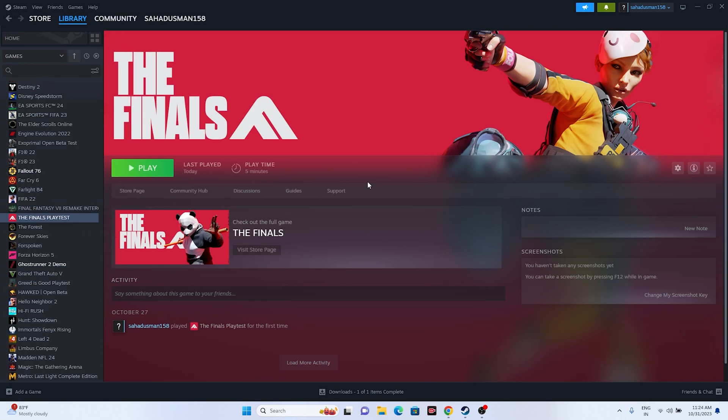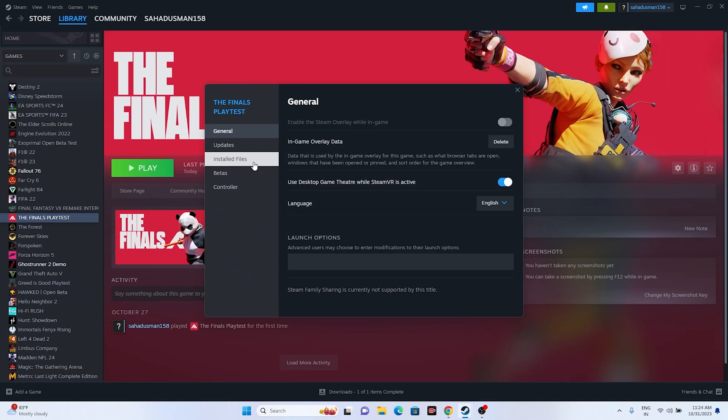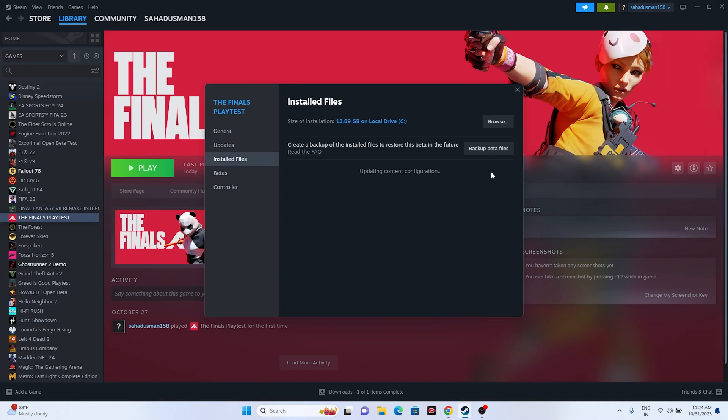The last step is to verify the integrity of the game files. Right-click the game in Steam, go to Properties > Installed Files, and click 'Verify Integrity of Game Files.' This will cross-check every game file and automatically fix any corrupted or missing files. It won't take much time and is very effective for resolving crashes caused by file issues.